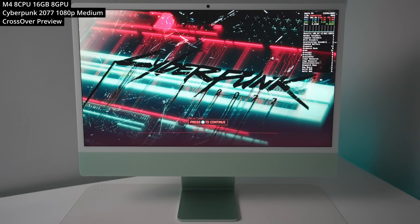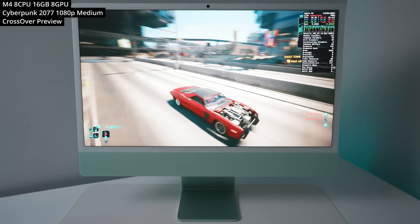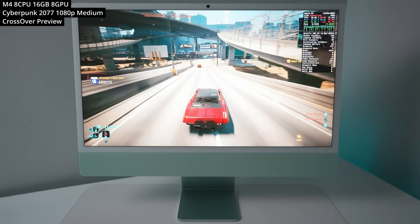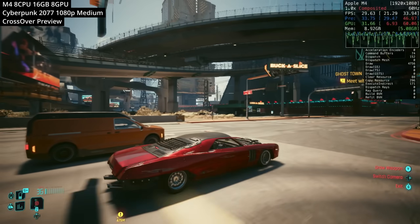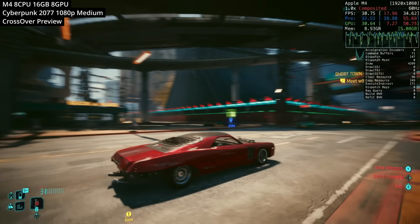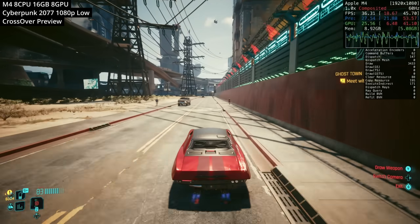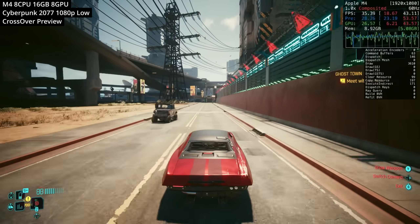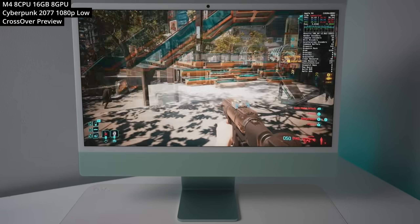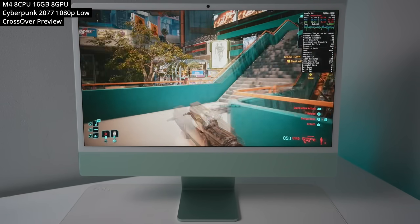Next we're looking at the AAA open world game Cyberpunk 2077 — the Windows version being translated via Crossover. This is definitely one of the hardest games to play on an Apple Silicon Mac since it's not designed for it, though a native Mac port is coming in early 2025. Running at 1080p on the medium graphics preset we're getting about 25 to 30 FPS. Dropping to the low graphics setting improves this to about 35 to 38 FPS, making the game a lot more playable. Hopefully things will improve significantly once the native version arrives.